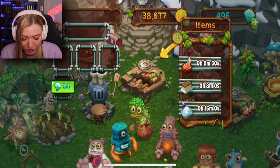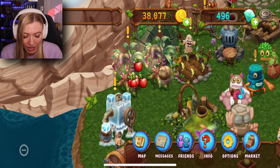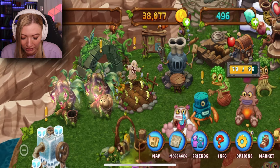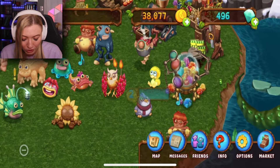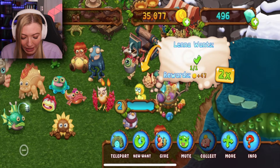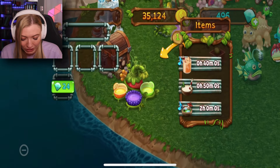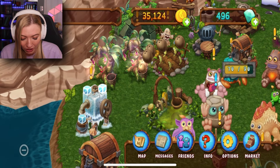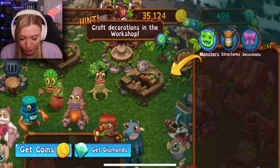She wants an apple tart which I don't have. Do I have the stuff to make it? I don't, but I've got the apples right here — that's pretty easy. We make an apple tart, so that's gonna take a couple seconds to finish up. I collected my apple tart and now she wants something I definitely don't have and can't even make. Oh wait, here we go — bam!